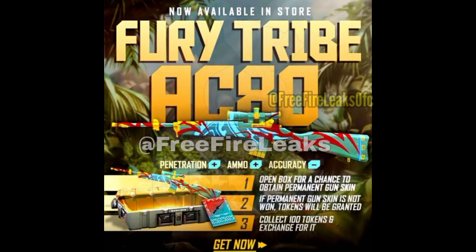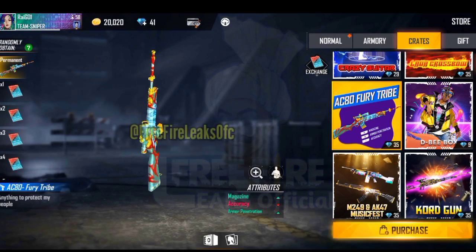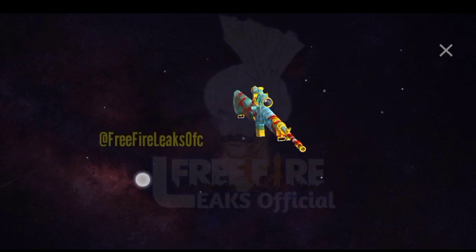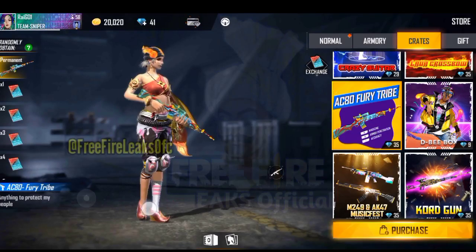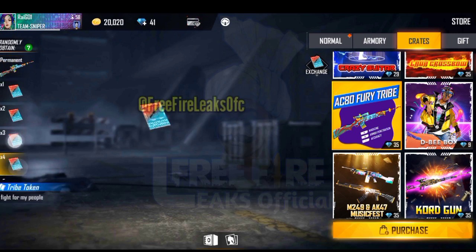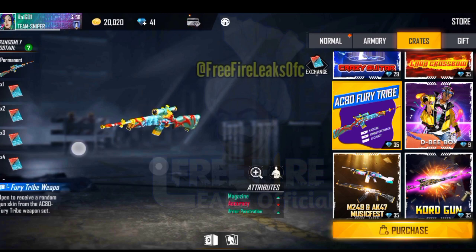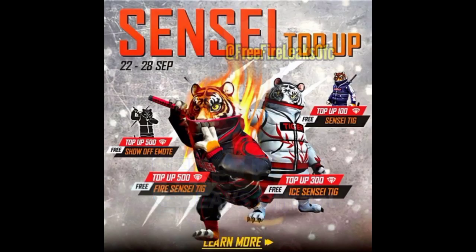This is also going to come — it is already available in the crates. I will show you the video. It will also be able to come with the token. Senzi's top-up came from 22 to 18. Senzi has got a pet.